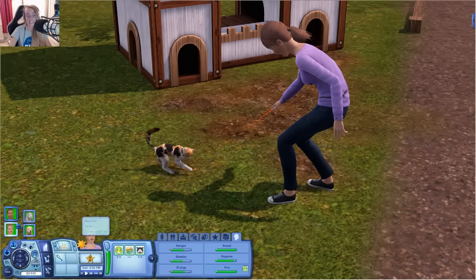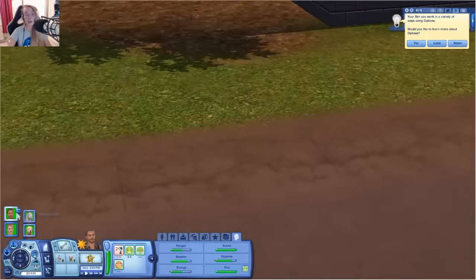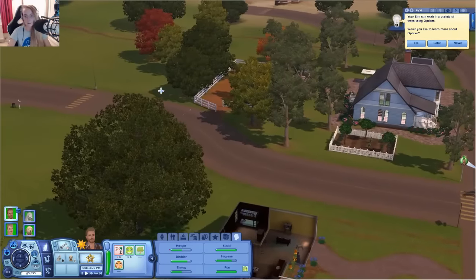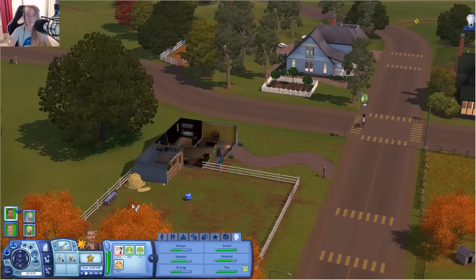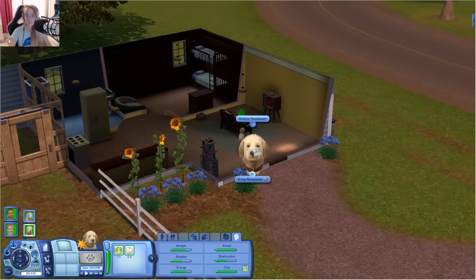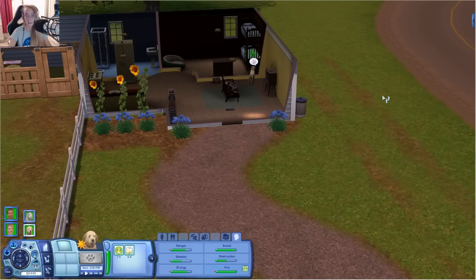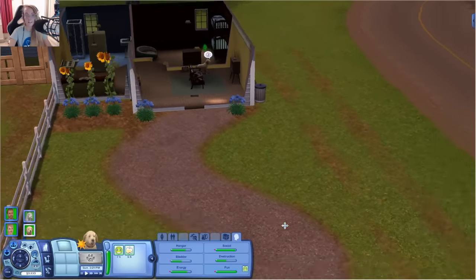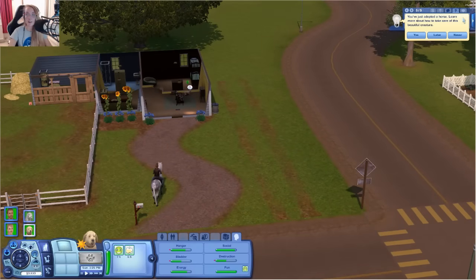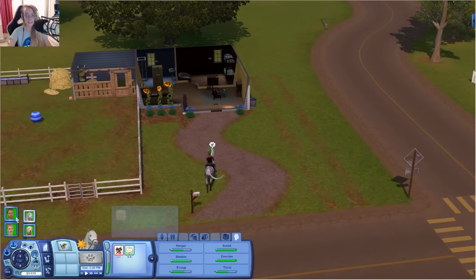I'm just gonna let her interact. How far away from home did they get? This is our house — where's Scout? Scout's still watching the TV. His destruction need is getting low, which means he's gonna do something. Why don't you go dig a hole over here? This is where I want a truck. He's just adopted a horse — well, he didn't just adopt it.